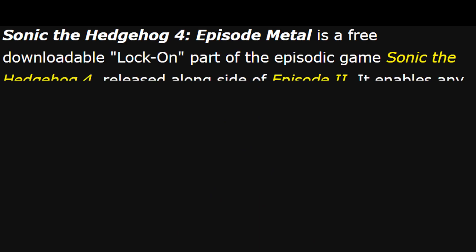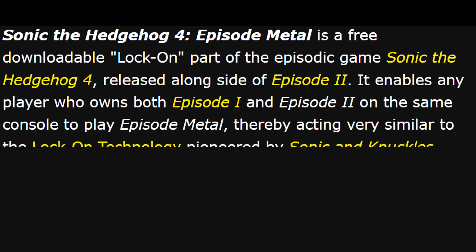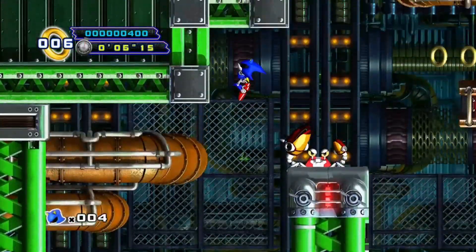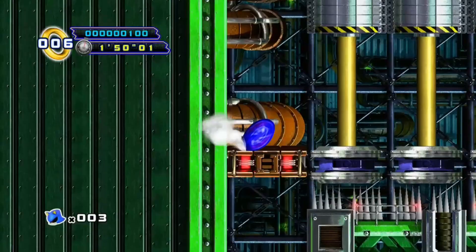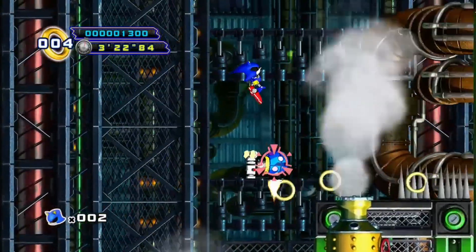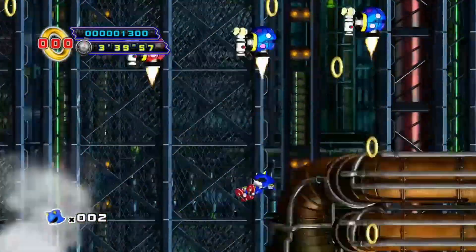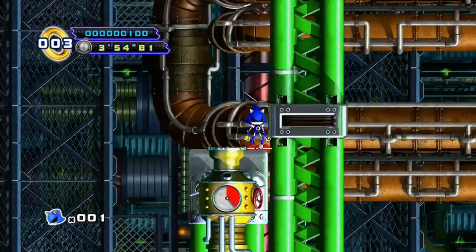But there is one chance for redemption: Episode Metal. Episode Metal is a free downloadable lock-on part of the game released alongside Episode 2, enabling any player who owns both Episode 1 and Episode 2 to play it — similar to the lock-on technology pioneered by Sonic and Knuckles. Same rules, no homing attack, let's go. At the start of Mad Gear Zone there's a crab on a platform, but the pipe launches us high enough to land past it. It's harder to get past the crushing platforms without the air dash but they're all possible. Later there's a section where the game wants us to homing attack enemies, but going close to the right of the pipe and holding right gets us past them. Right after that there's another chain, but a spindash jump from the very right of a pipe gets us onto the next one and we can beat the level.